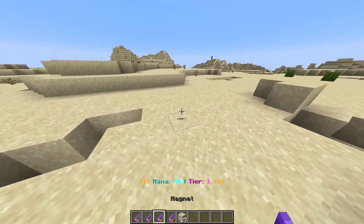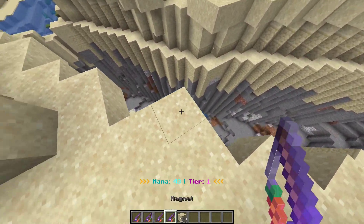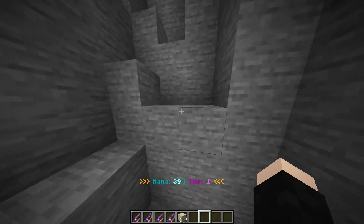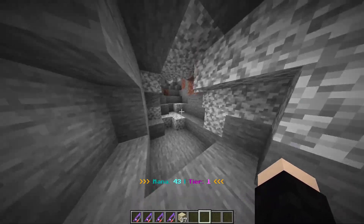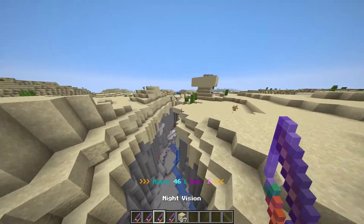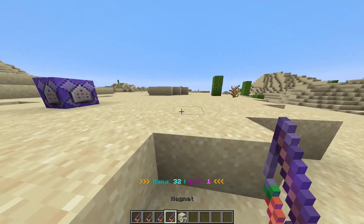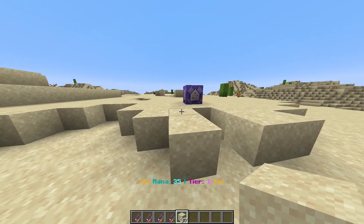The next spell we have is the night vision spell — pretty self-explanatory. If we go down into a dark area, say down in this cave, and we use this spell, it'll take up 10 mana and we get night vision for five minutes. Not everything uses 10 mana — I'm planning on implementing other levels later. Night vision may have a bug where it doesn't take away mana; that'll be fixed when you get the pack. There are a ton of bugs I need to test for, and I probably should have done that before recording.